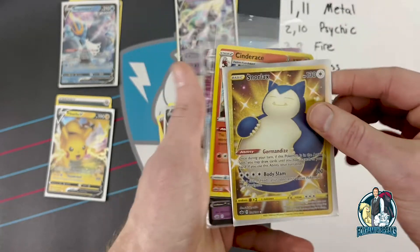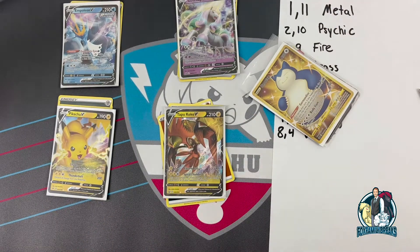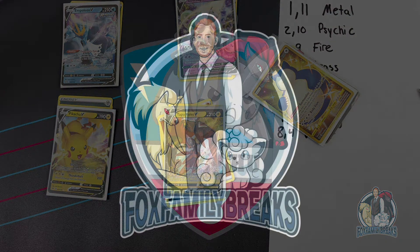The golden Snorlax has pretty ridiculous centering. If you don't know, this is a really big hit in the box, so I don't expect the rest of the box to be that great. But there they are - those are the hits. That is three-pack blackjack with Fox Family Breaks right here! If you're interested, please comment down below - I want to get everybody interested in participating in the first round. We can all decide together which booster box or packs we want to start off with, and I'll figure out the price based on that. Part two coming soon - thank you!